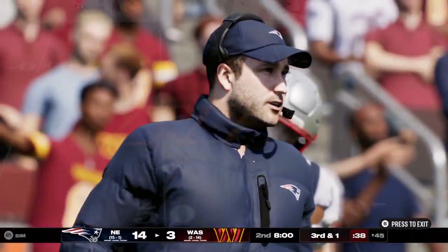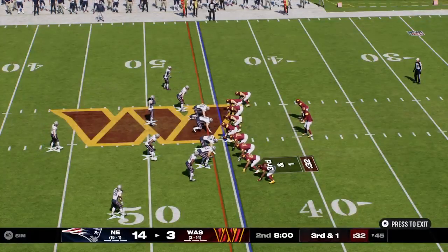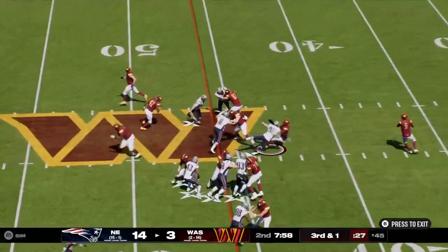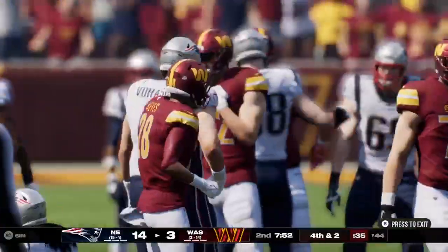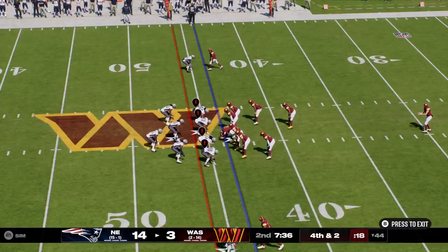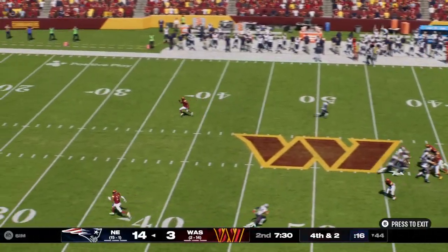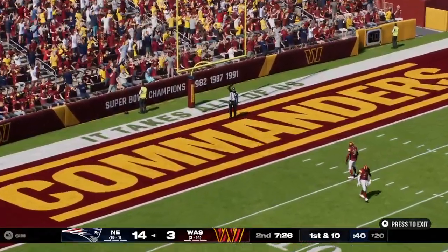Second quarter now from our nation's capital — Washington in possession with a third down coming up. Now a handoff up the middle — he's not going to get there. It was blown up in the backfield, making it fourth down after a loss of one. Just a simple run play on third and one, but this defense was up to the challenge. Here's Daniel Wheeling on now to punt, and it hits at the six and carries into the end zone for a touchback.